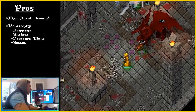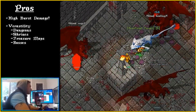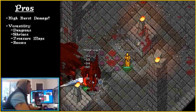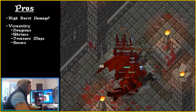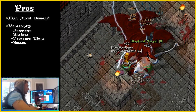Versatility: A Trapper can do nearly all forms of PVM content well — dungeon farming, shrines and treasure maps. Most importantly, bringing a Trapper to a boss can benefit an entire party immensely, with a range of support traps to weaken a boss in several different ways. A Trapper can also take care of boss add spawns quickly and efficiently, single handedly.